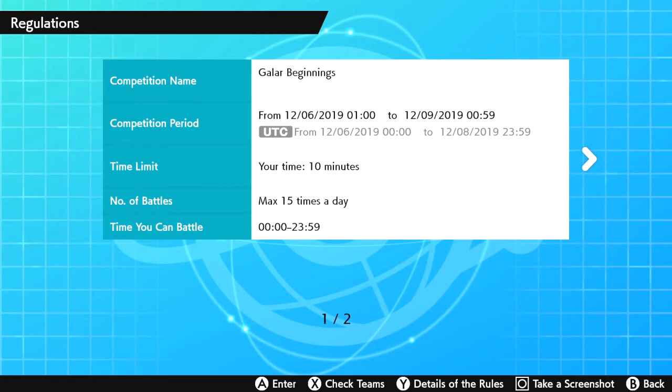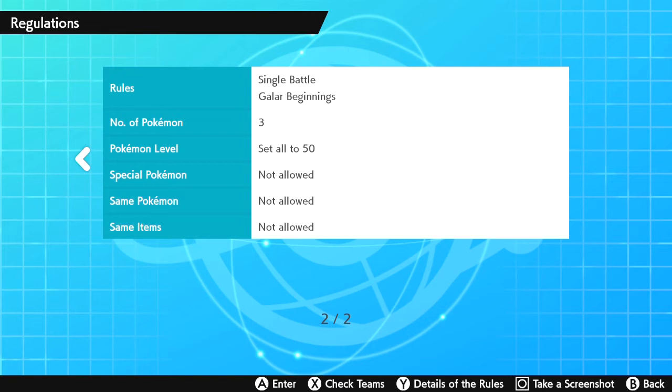This Galar Beginnings online competition is going to be a single battle competition. The number of Pokemon you can bring in is three, but you can have up to a team of six — once you choose your battle team you only select three to actually participate. Pokemon levels are all set to level 50. Special Pokemon are not allowed, same Pokemon are not allowed, and same items are not allowed. I would think special Pokemon refers to legendary and mythical Pokemon in these games.